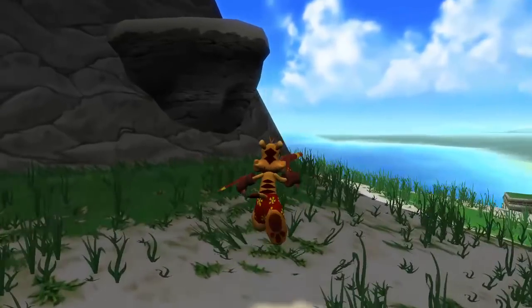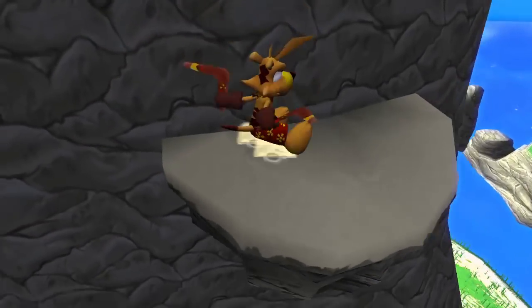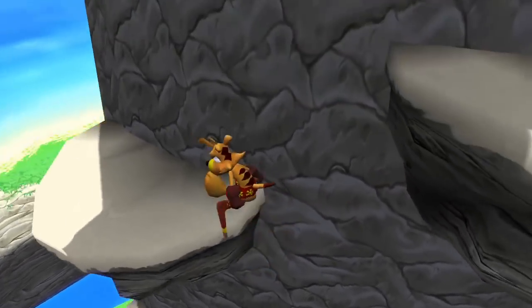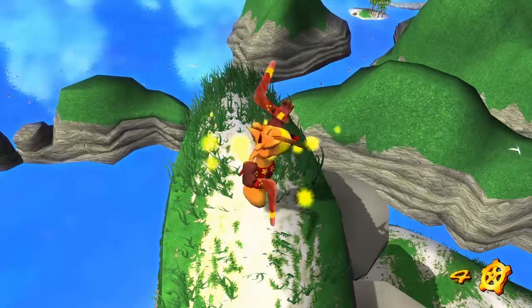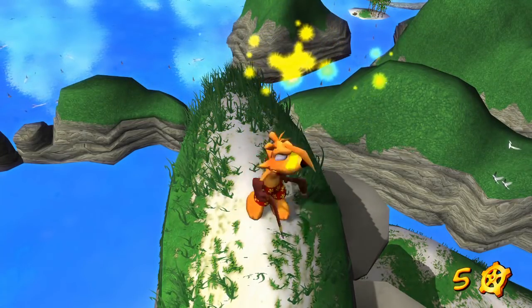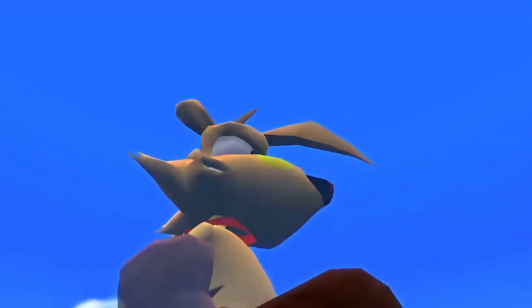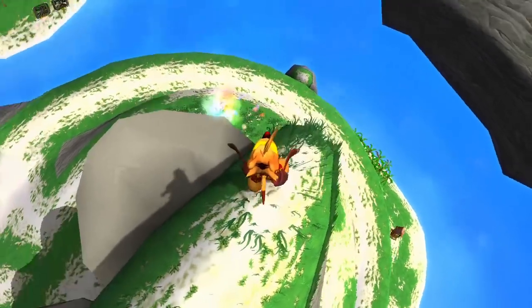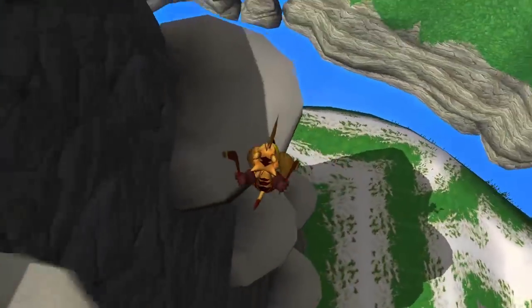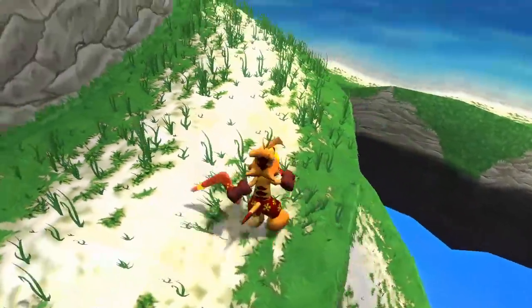Alright, so that's two of eight. Let's quickly hop up here, because there is something nice for us. So we're roughly halfway through the Golden Cogs, I think. I thought there was something else up here, but I guess not. Alright, so I plan on going over there — let's travel here, see what this brings us.